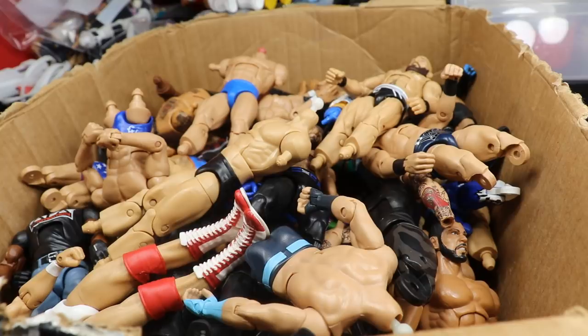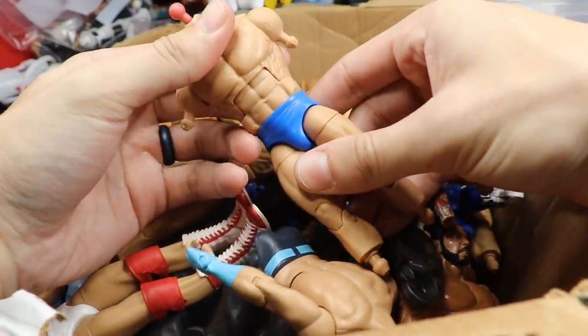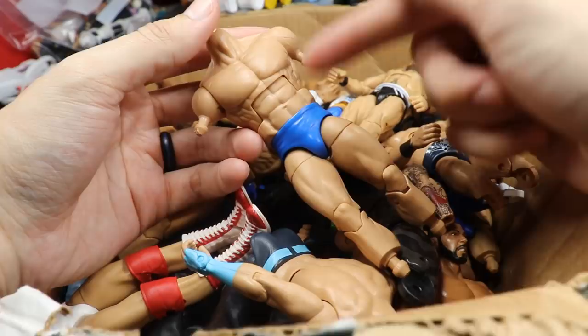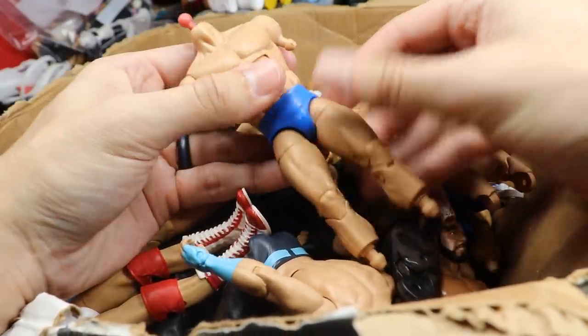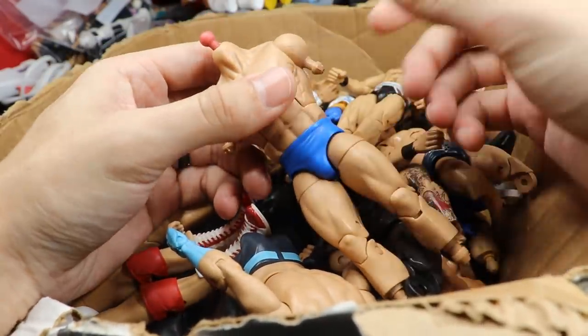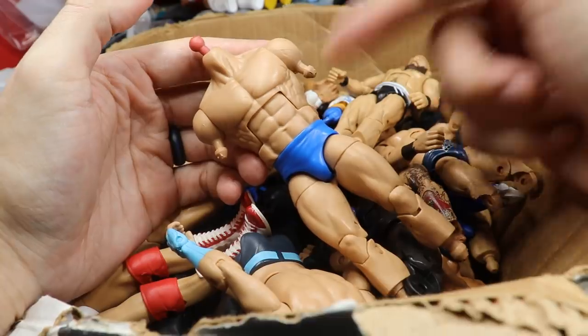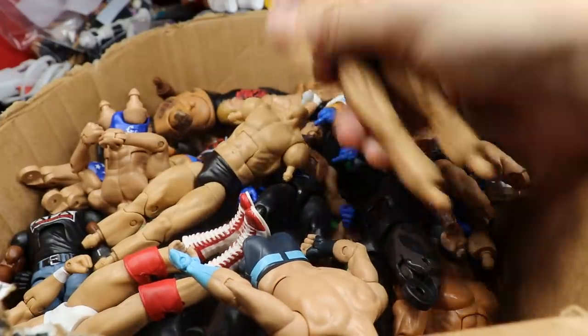First of all, this guy is really standing out to me. I really like the big torso. I'm not a fan of this torso per se, but with the blue trunks and everything I think this is an Elite 47 Tatanka. He's got the big shoulders — I think this will be the big muscle of the group. This will be really nice.